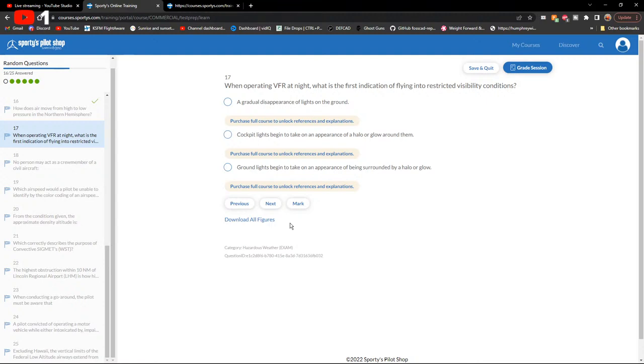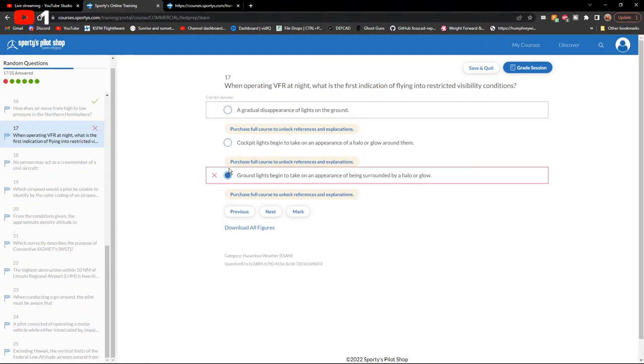When operating at night VFR, the first indication of flying into restricted visibility conditions is a gradual disappearance of lights on the ground. Not cockpit lights with a halo effect — that would suggest smoke in the cabin.